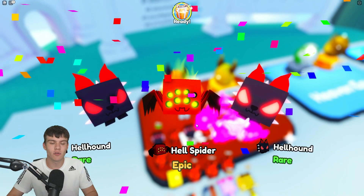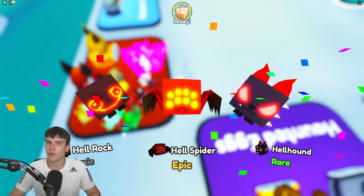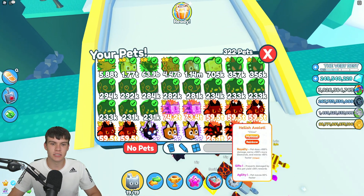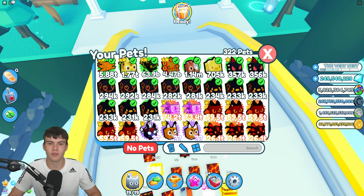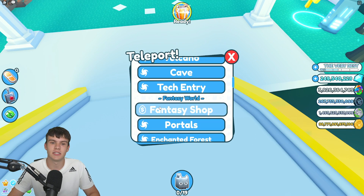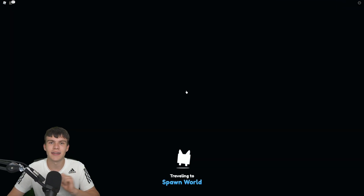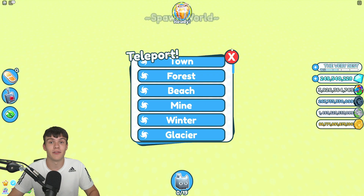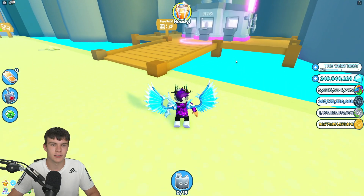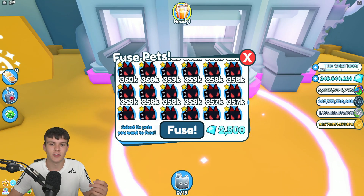I've been hatching these eggs for a little while. We're just going to end up with one more egg — hopefully this will be the lucky one, but it's not. I've got my hands on a bunch of these hell pets now. I forgot they're going to be filling up my inventory. We're going to be crafting these right now. Let me unequip all these so we can see what we get. Let's go to the fuse pet station and fuse some of these pets.